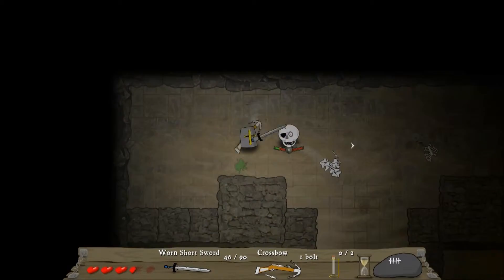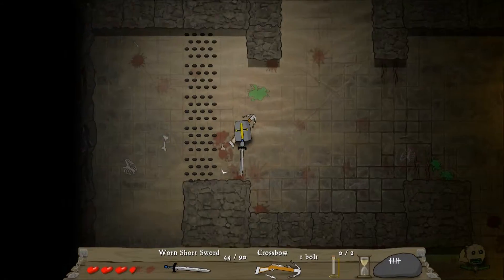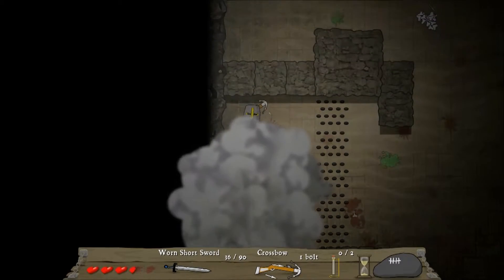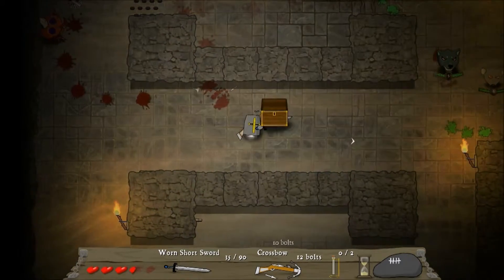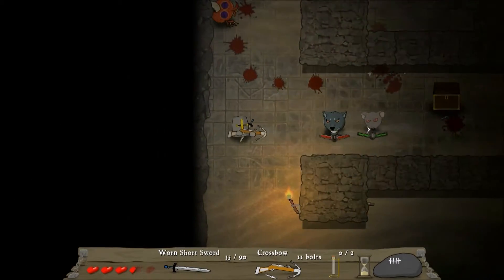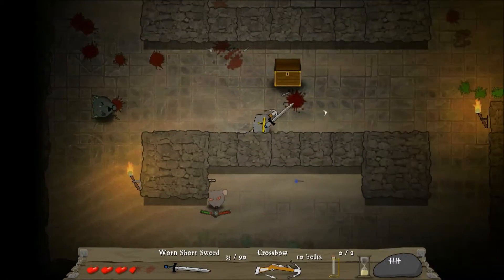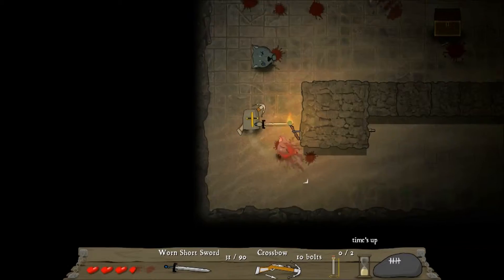I'm too good for this game — nah, just kidding, I think I'm pretty bad at this one. But a little bit of self-esteem is good for your ego. It's a new crossbow, twelve bolts. I really want to have an improvement on my sword cause it does very little damage compared to the crossbow.